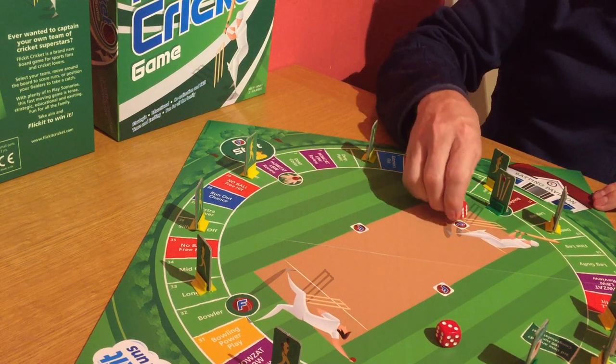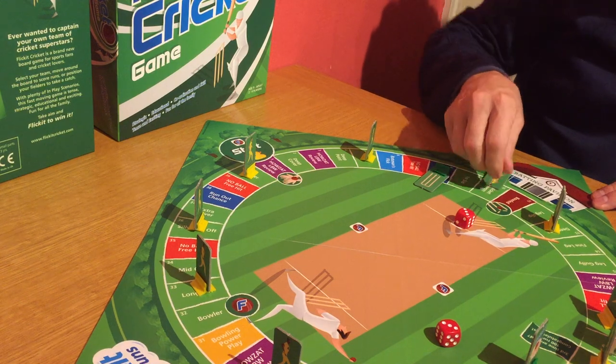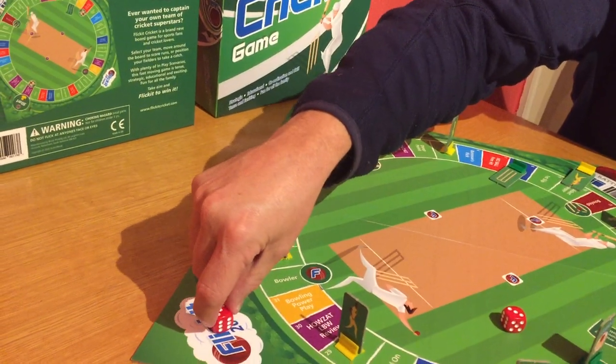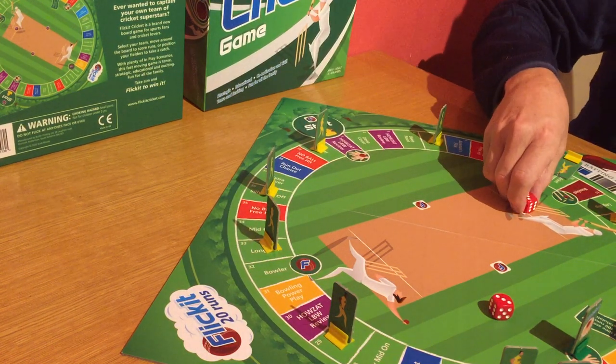The batsman's flick square is here next to the batsman. I'm just going to move the stumps out of the way and move the fielders to one side. I need to flick the dice so that it finishes inside the cloud. On the line counts. Everything else doesn't.